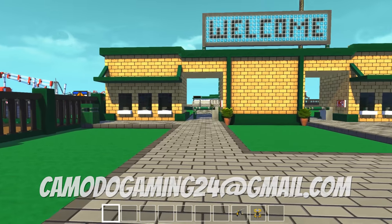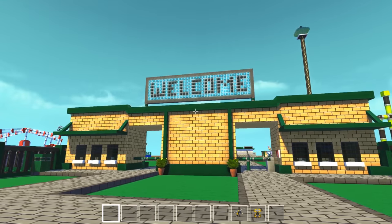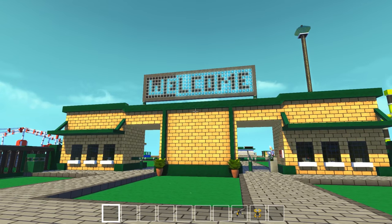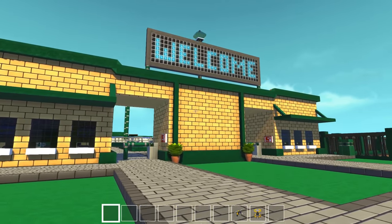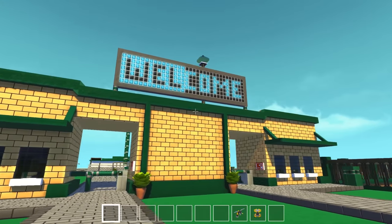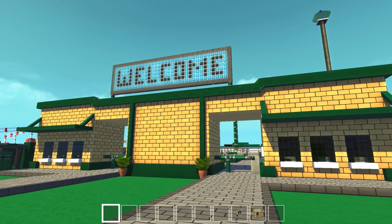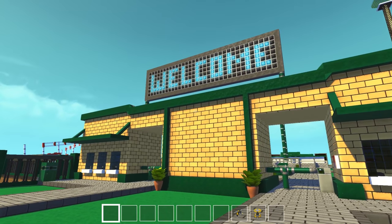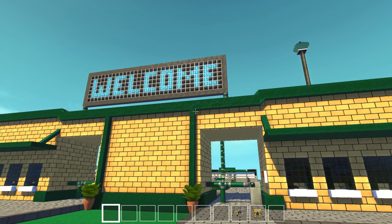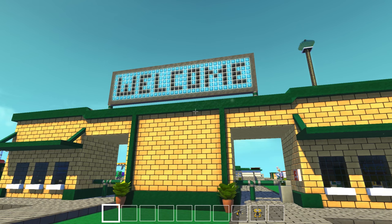You'll probably notice the first new thing is the welcome sign — it has completely changed from how it used to be. Now this was made by fellow YouTuber Coca Cookie. We featured a couple items from his channel before — he gave us that boat walker and he had a house. So he's created this welcome sign; you can see it shifts over. I like it a lot better than my original one, which was just the green sign with logic gates that lit up and said welcome. I like that little shift it does.